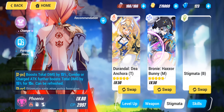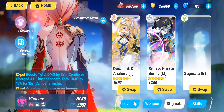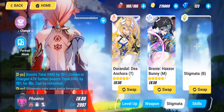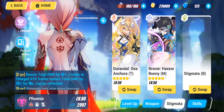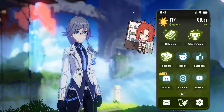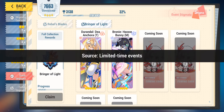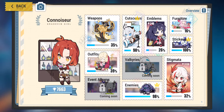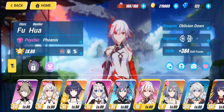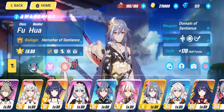I also have the second piece of the stigmata set for fire damage — the Bringer of Light — with affixes and stats useful for fire damage and Phoenix. I'm just waiting for the event stigmata bottom piece to become available. Part of the Bringer of Light set isn't available yet; I thought I saw it mentioned on the Facebook page or official website for Honkai Impact 3rd, but apparently I was incorrect since I haven't seen it in any shops.